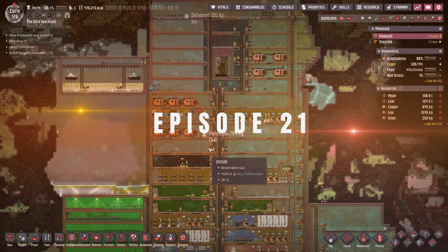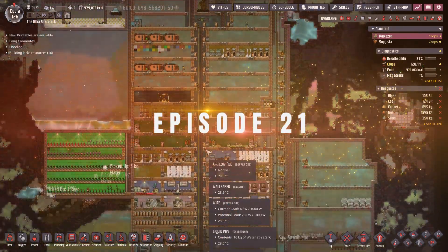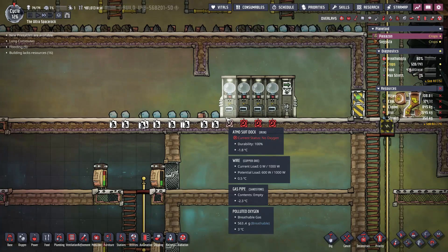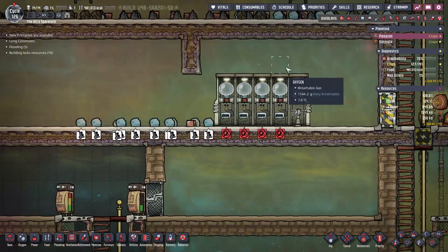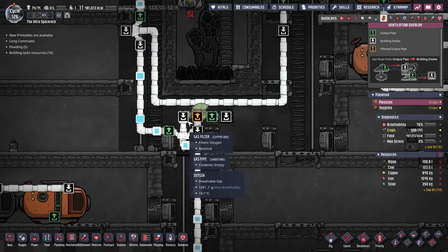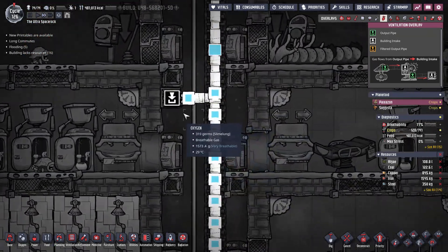Hello and welcome back to episode 21 of Oxygen Not Included modern-ish series. Where we left off, we were working on the space suits — they're done, but we need oxygen in them. The oxygen is making its way up there but it is slow because it is siphoning off oxygen from here.